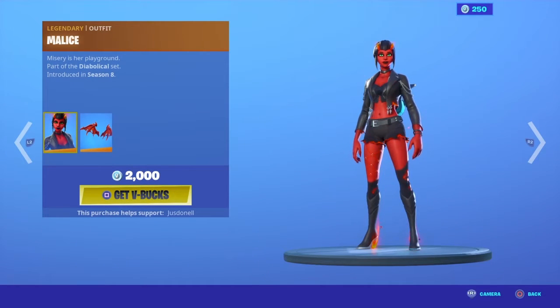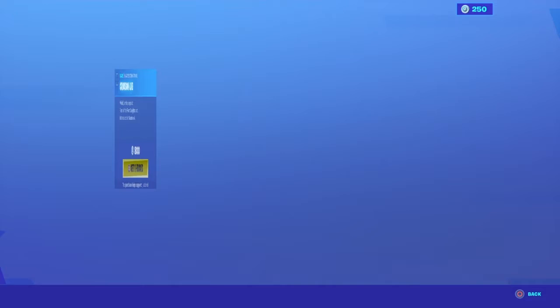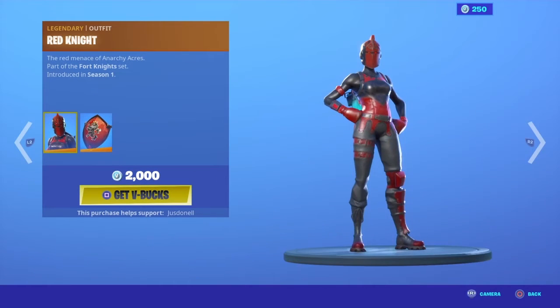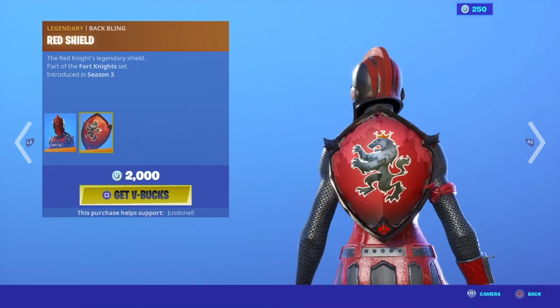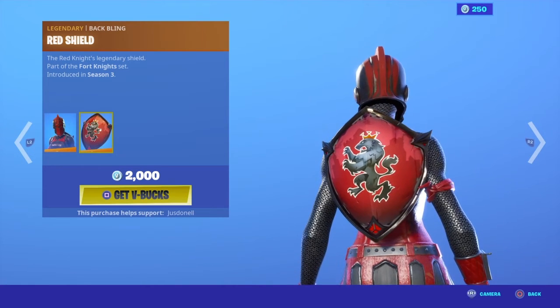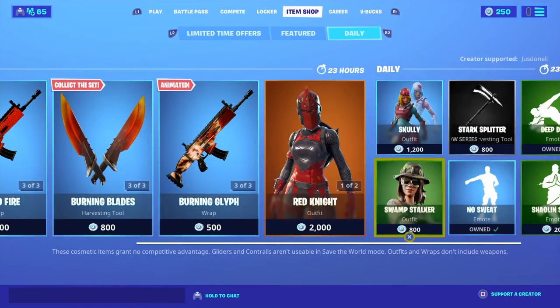Mouse is back with the Mouse Wings. Crimson Axe and the Red Knight is back with the Red Knight Shield. If anyone can gift me this, thank you, because I really like the shield and the skin.